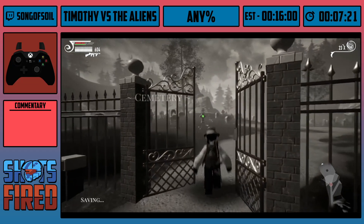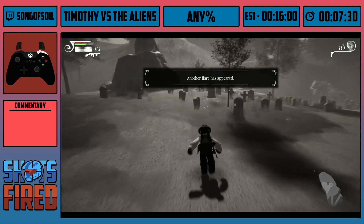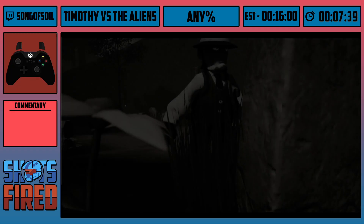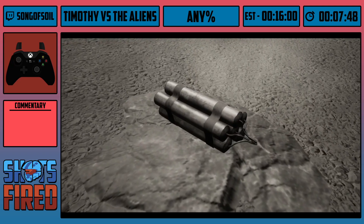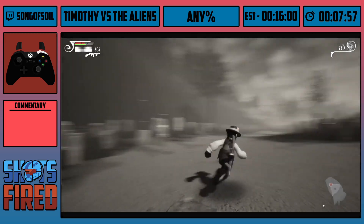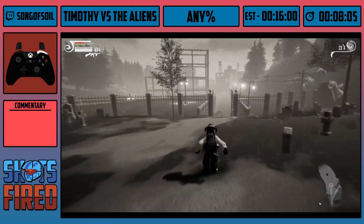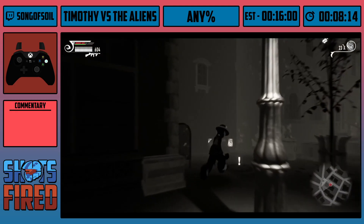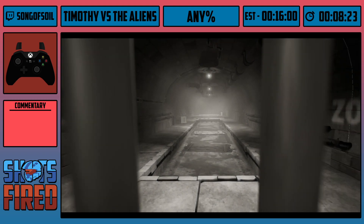Once we enter the graveyard, we have four tombstones to interact with: hat, crab, rat, and dynamite. I just got hat, here's crab, and then rat, and then dynamite. Once you grab all four, a cutscene starts and lightning strikes the ground, leaving the last piece of dynamite we need. This skip only works on PC — you cannot do this on console. You enter the car and click the respawn button, and as you can see, we just teleported the car all the way back to the sewer. Instant teleport — no need to drive back.